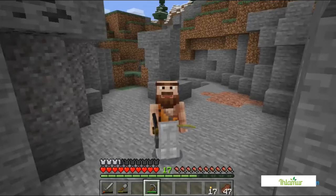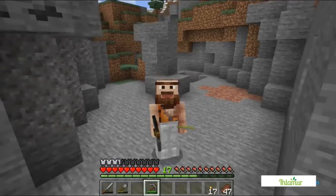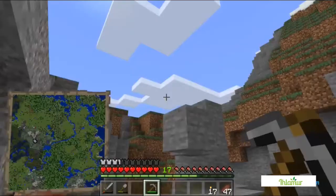What we're looking for is diamonds, and we're looking for lots of coal, lots of iron — all the resources that we could possibly want to set us up for the coming time. We're also going to try and build some sort of wall or protection around this place. So better get started.